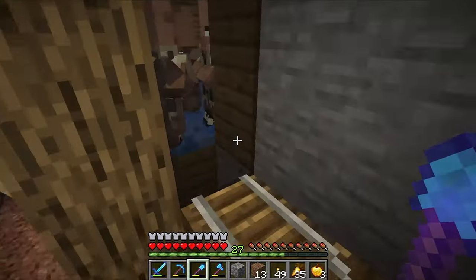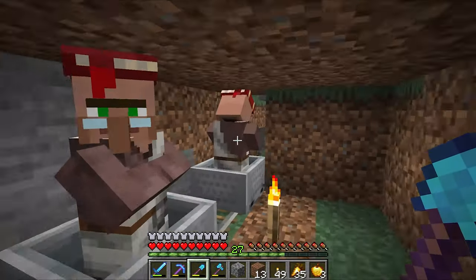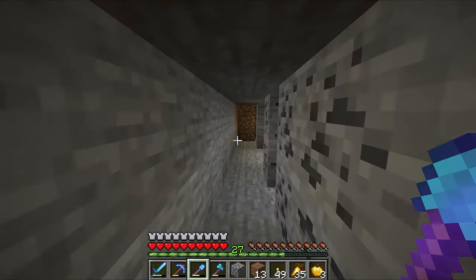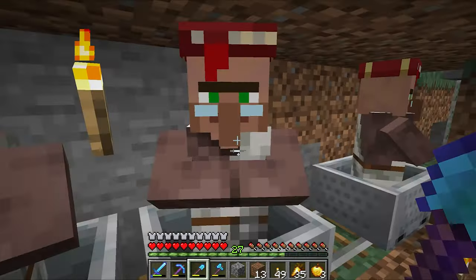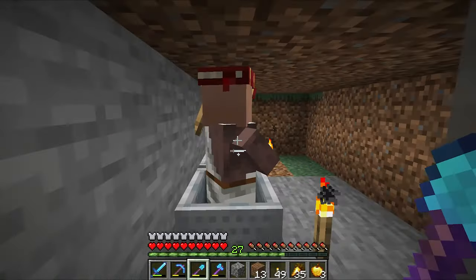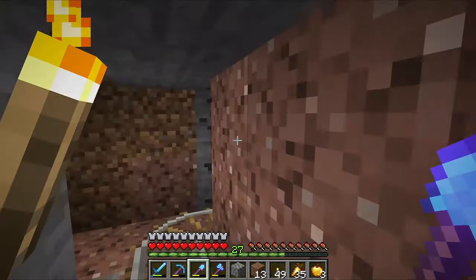I was grinding out getting leather and sugar cane when I realized that we're going to be filling this place up with librarians, and librarians have a bookshelf trade. So if we come over to this guy — three emeralds for a bookshelf, which is totally worth it, especially because we have over a stack of emerald blocks. So I just kept going with it, and these guys gave us silk touch, looting three, unbreaking three, and mending for 13 emeralds — super sweet. We do not want to lose that guy. And then down here we got fortune three. I was going for efficiency, but fortune's completely fine.